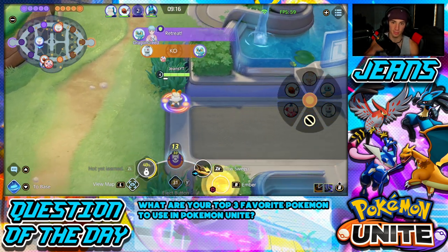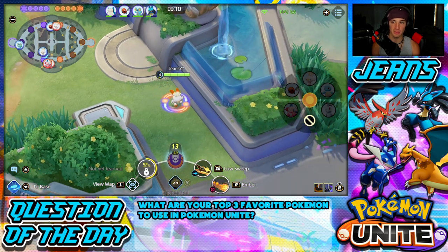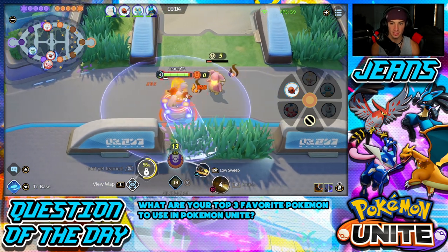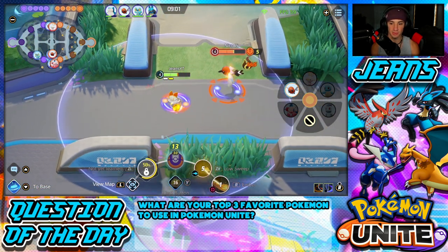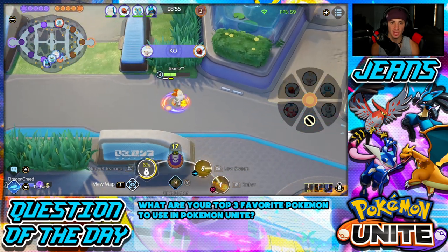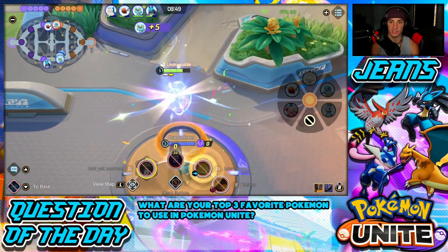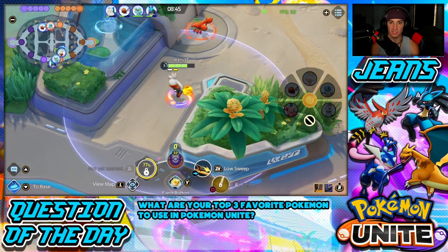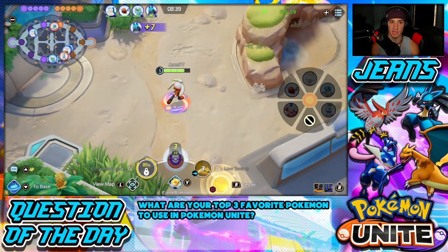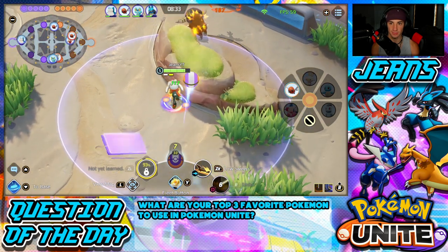Froakie got a kill in our box, so I head to help the bottom lane and try to sneak into their jungle. I spot Talonflame and see if I can steal a wild enemy — he gets it, but I keep teeing off and pick up a nice early kill. I score 17 points, then head into the enemy jungle to see if I can steal their XP.